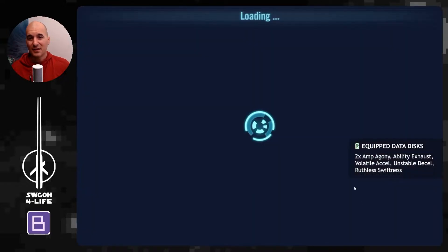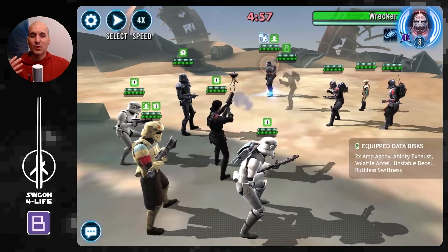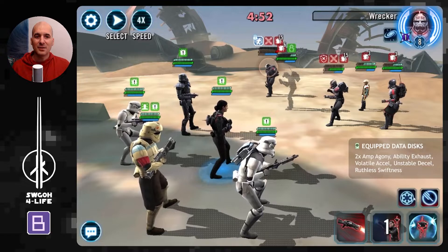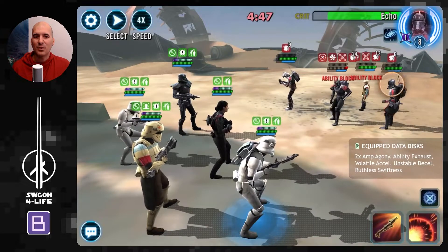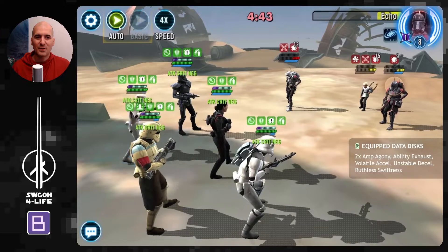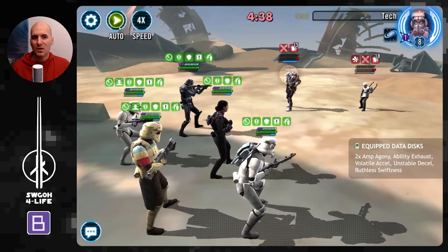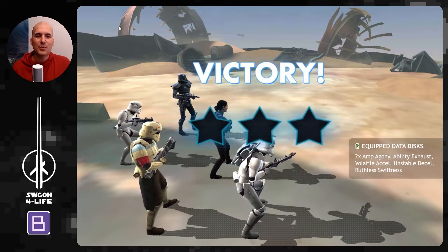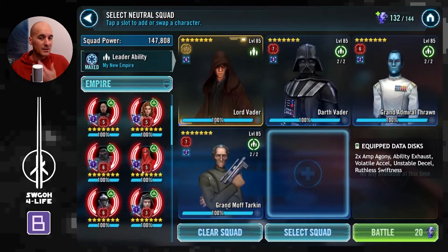Another team that probably works well versus over-prepared Bad Batch is Iden Versio — she gains 100% turn meter at the beginning of the battle, so you can take somebody out immediately. In combination with Ruthless Swiftness data disks you gain so much bonus turn meter that they wouldn't be able to do a whole lot even if over-prepared. Get a couple of AOEs out and it's pretty much game over — just hit autoplay and they'll die from damage over time, or Death Trooper takes care of them quite easily.